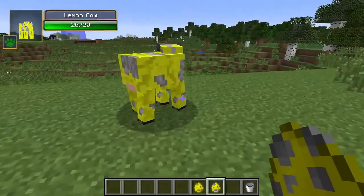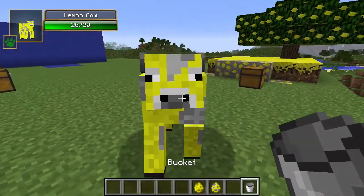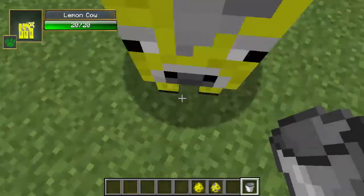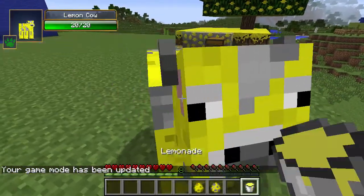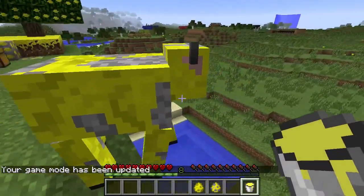The lemon cow is of course just a yellow cow with 20 ticks of health — very cool. What is even cooler about the lemon cow is that if you right click it — I think I need to be in survival — you get lemonade. With that lemonade you can drink it if you're hungry and it heals health.